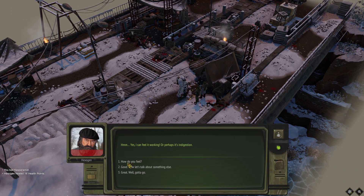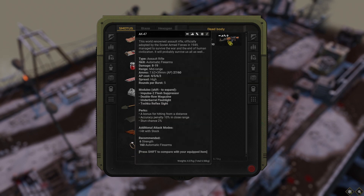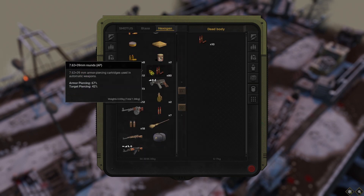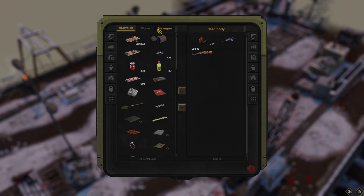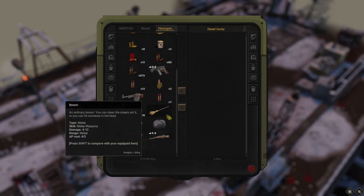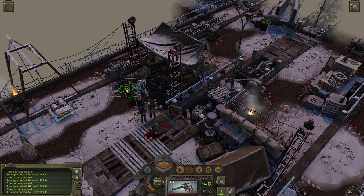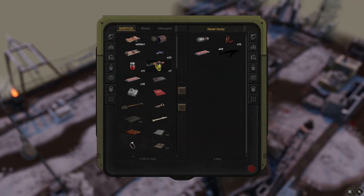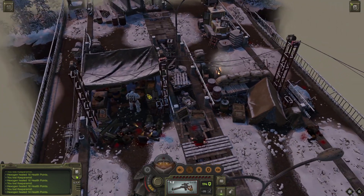Let's see how they're doing with their health and check the bodies. We have an AK-47, maxed out and fully tuned. An SKS, also tuned. A super stimulant. And another AK-47 but this one is not maxed out. There's also a box here.